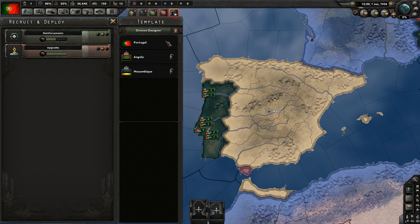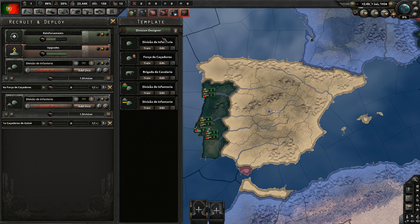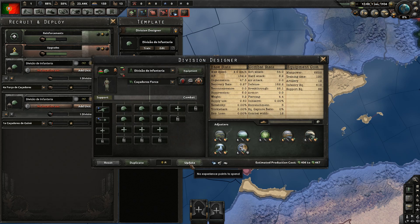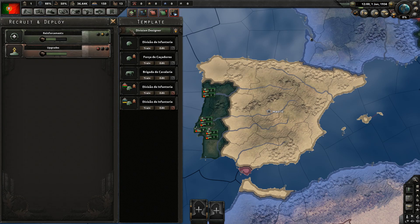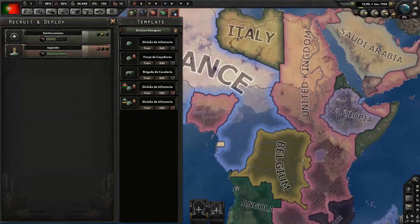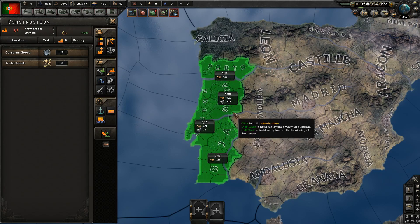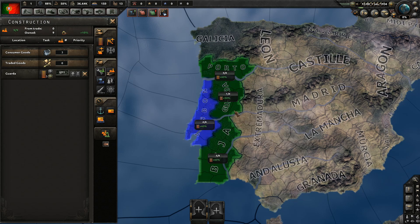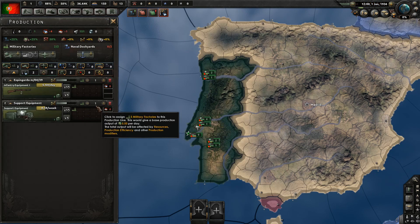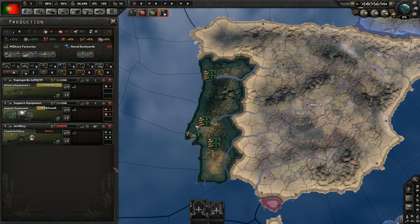Let's go to our colonial templates and make copies. Train them and make them elite so they get priority manpower. We only have two military factories, which is a bit of a problem because I'm going to need all these things, but we'll get more soon. As for dockyards, we will need a navy eventually.